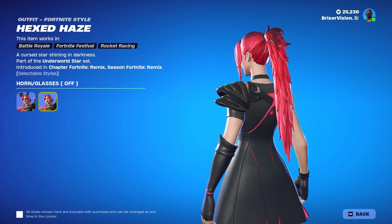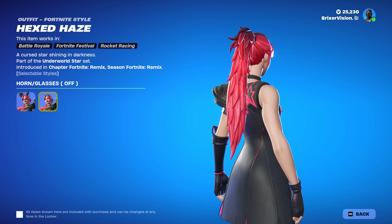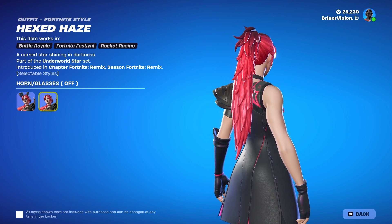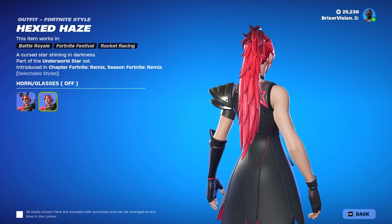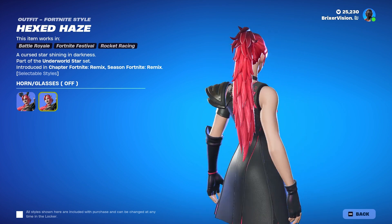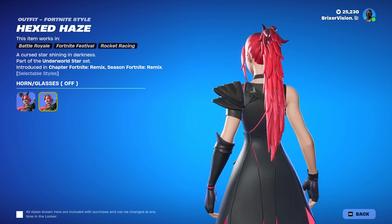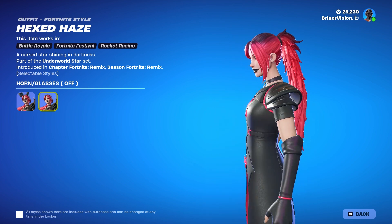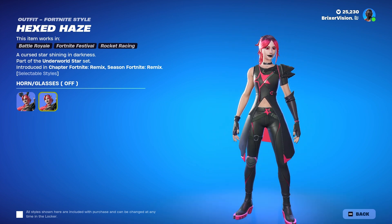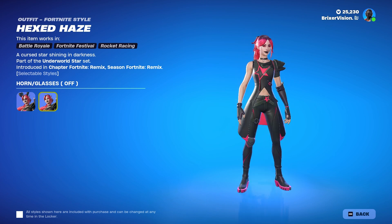I love how her shoulder pad is on the left side, because the right side is where you ADS — where you're aiming down sights when you have a gun in your hand. So it's amazing that they put the shoulder pad on the left side; there will be zero ADS problems. It looks absolutely amazing — the colors, the vibe. I really like this skin.